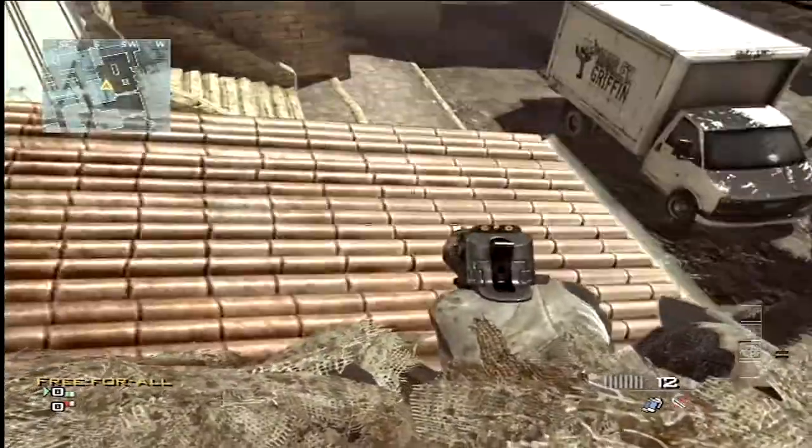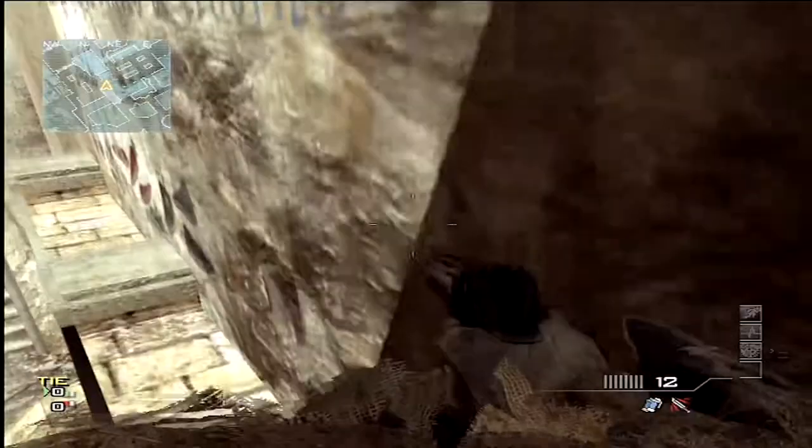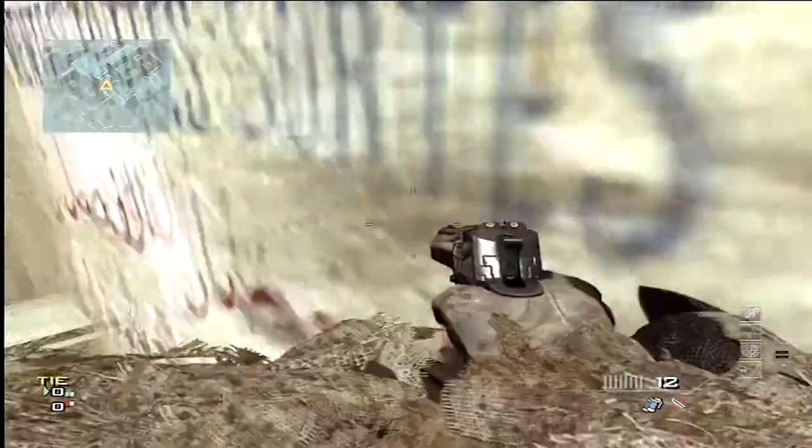Then you're gonna want to run down to the bottom corner, strafe jump, hit the bottom corner right there, and bounce up.